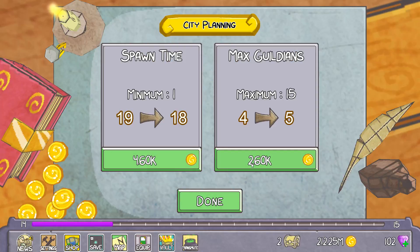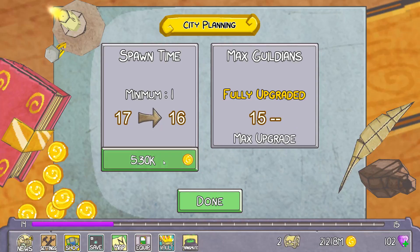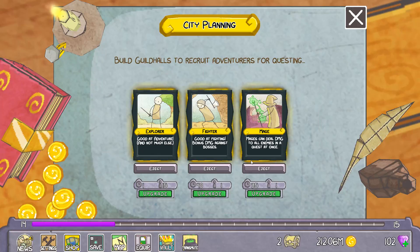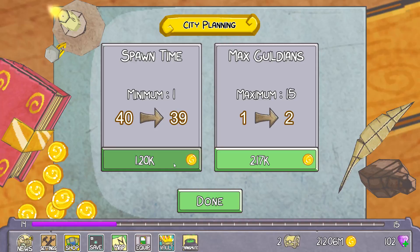We'll do Max Guildians — maximum 15 — same thing over here. There we go. And then we'll upgrade, just click and hold. There.